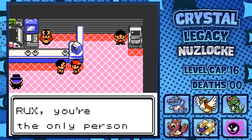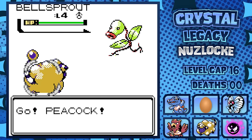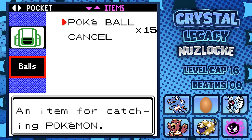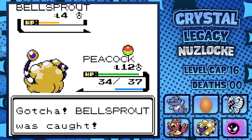After grabbing the Mystery Egg from Professor Elm's aide, I realized we actually had access to a patch of grass on Route 36 as well. I capture a Bellsprout — a decent Pokémon — but later in the run realized that I had potential for the newly added Houndour at night. Drat! But still, this spindly sprout might have some use in him.